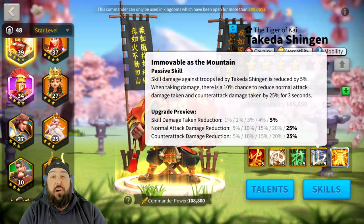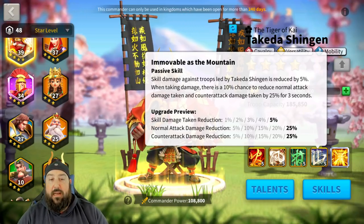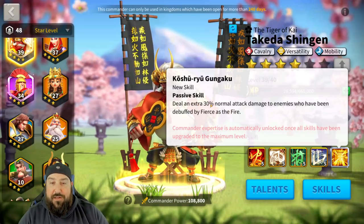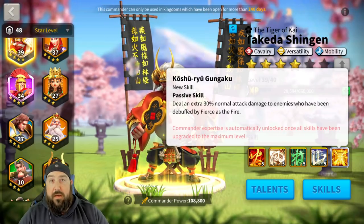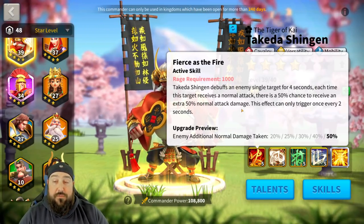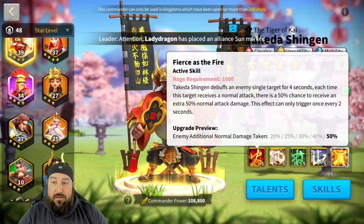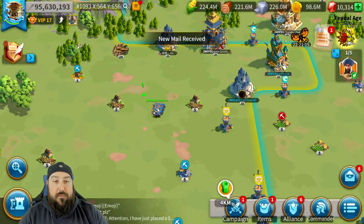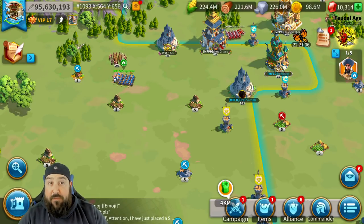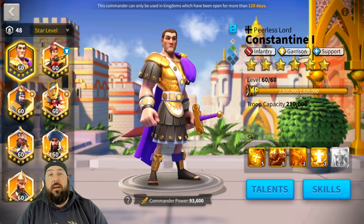The ability to use Saladin-Takeda as an infantry support army is actually quite nice — it's super fast, so you have mobility. Takeda's expertise adds an extra 30% normal attack damage to enemies debuffed by Fiercest Fire, and Saladin and Takeda work so well together with their tankiness, heals, damage reduction, skill damage reduction, and debuffing for normal attack damage. They have massive defense for cav and skill damage reduction from Saladin's support and cav trees. It's a great pairing for a fifth infantry march.